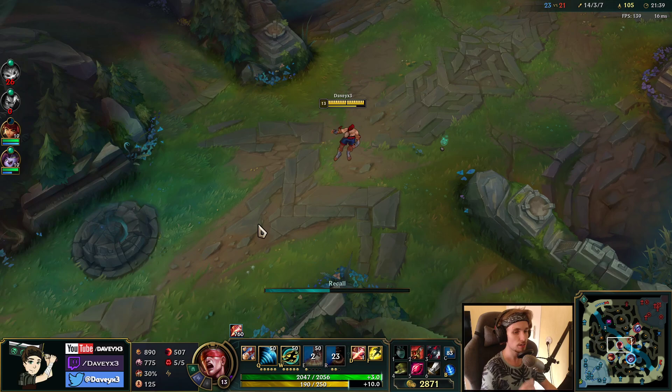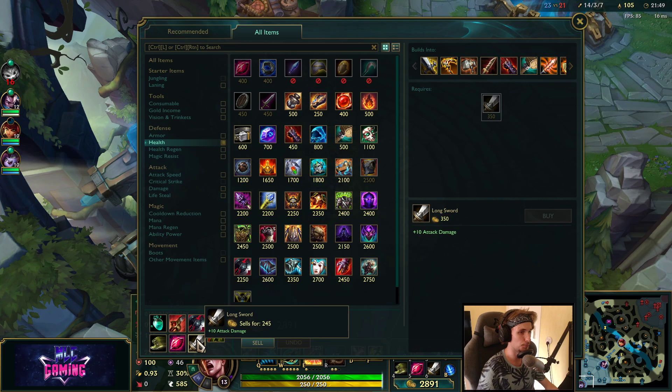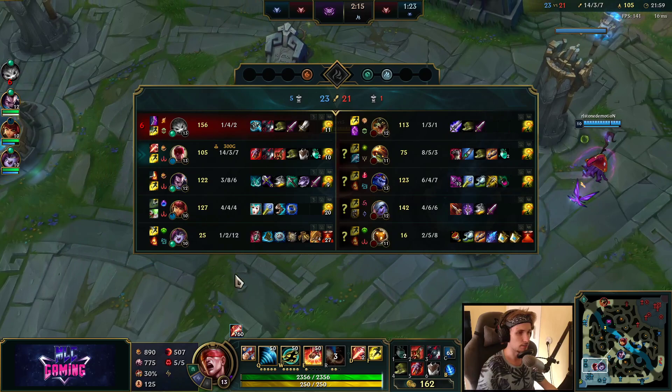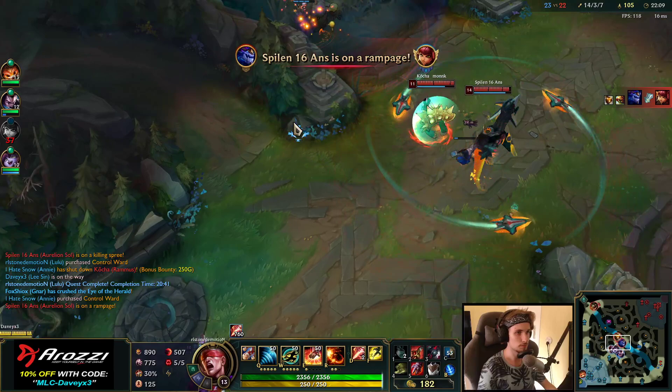We're making our way back to base to afford the next item — Sterak's Gauge. As soon as we have the Sterak's Gauge, we'll pretty much have the core build of Lee Sin. It's the best strength Lee Sin can get. Anything beyond that, you'll pretty much get a Guardian's Angel. But at some point, this is where Lee Sin starts to fall behind, so we need to find a way to finish off this game as quickly as possible.